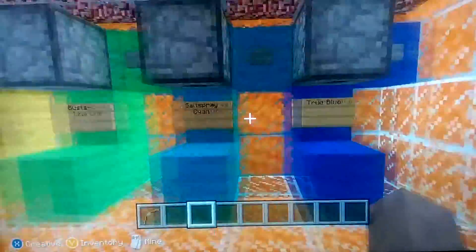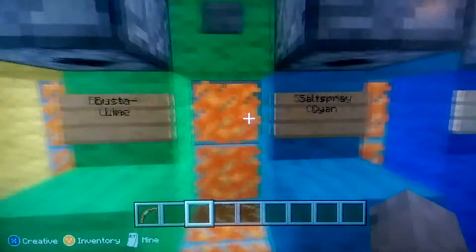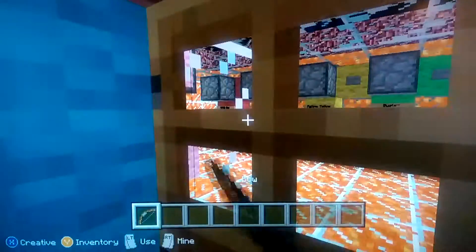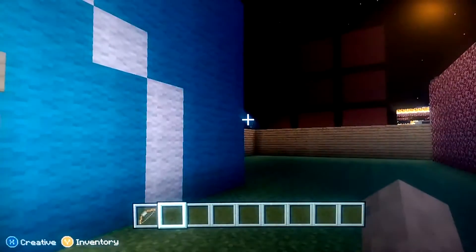This is my lava building. It has a lot of different colors — there's fire red, antenna six seed, fellow yellow, bust a line, salt spray cyan, true blue, grape escape, and wonderful pink. I'd be afraid to be in there if that building was real because of all that lava. But it's covered up — the glass protects you from the lava.